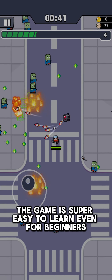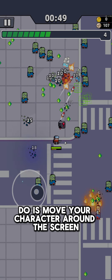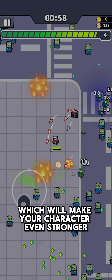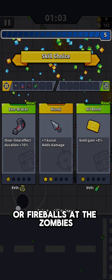The game is super easy to learn, even for beginners. All you gotta do is move your character around the screen with your joystick, and tap the fire button to shoot. There are also these awesome power-ups you can collect, which will make your character even stronger. Imagine shooting lightning bolts or fireballs at the zombies!